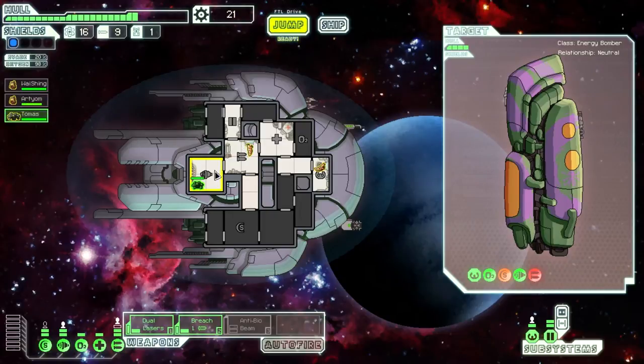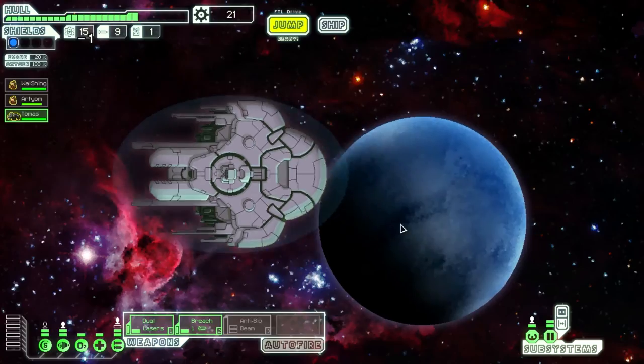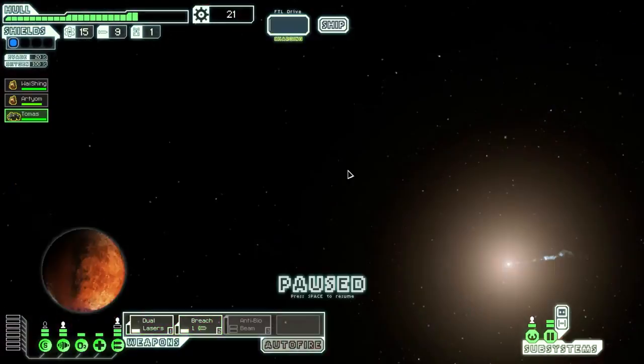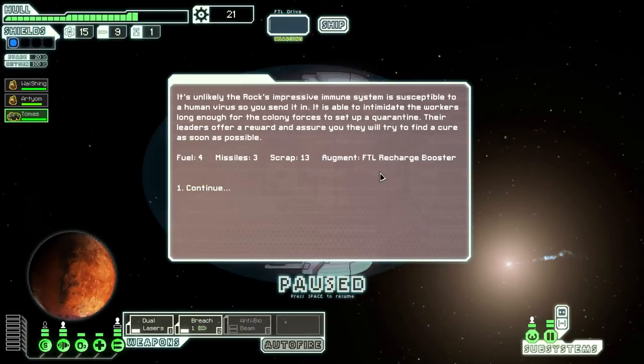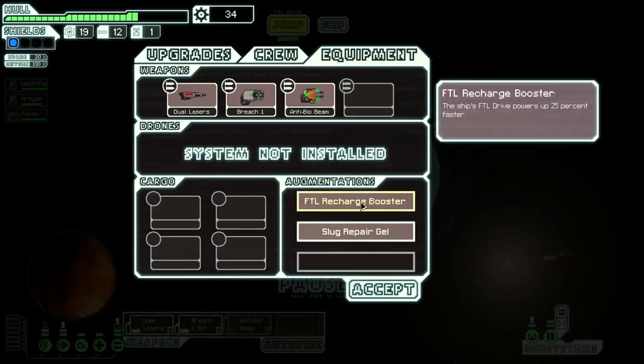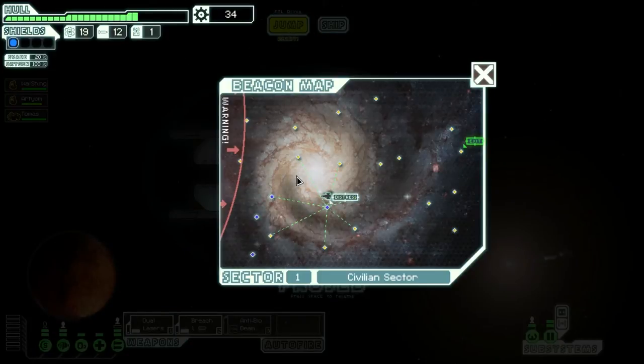I'm kind of tempted to put him in weapons instead, although I already have 12 experience on this guy. Simply because he's too slow - if I get boarded in my cockpit, for example, it's going to take him forever to get from one end of the ship to another. FTL recharge booster - that speeds up FTL drive by 25%, not too bad. Might be useful in some situations.